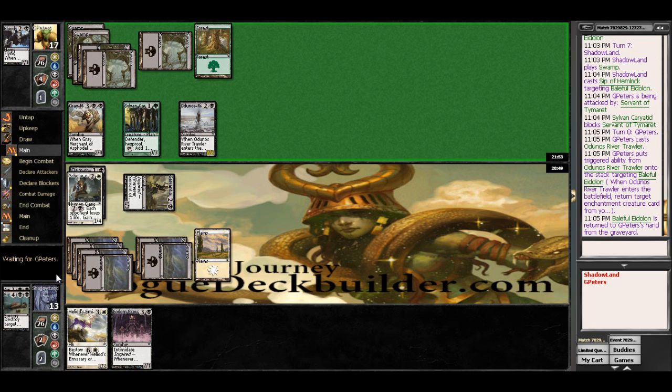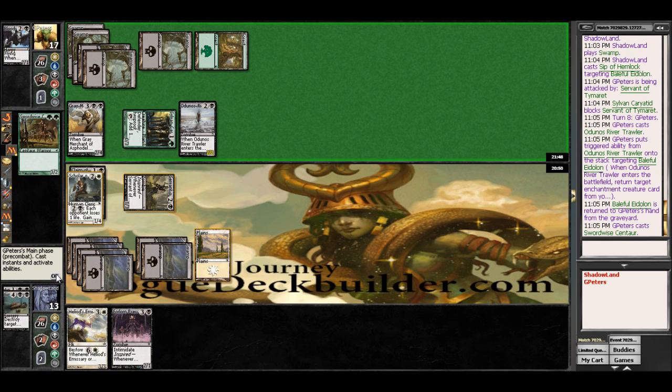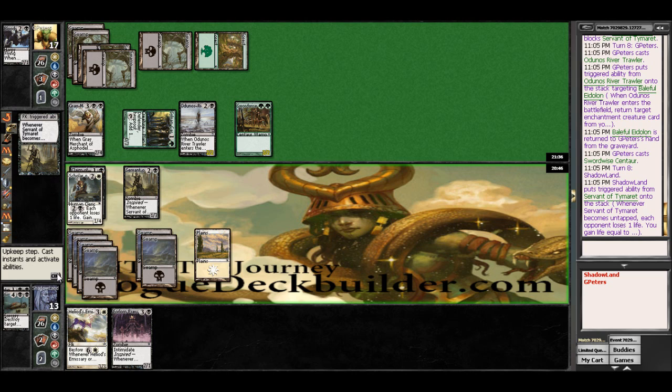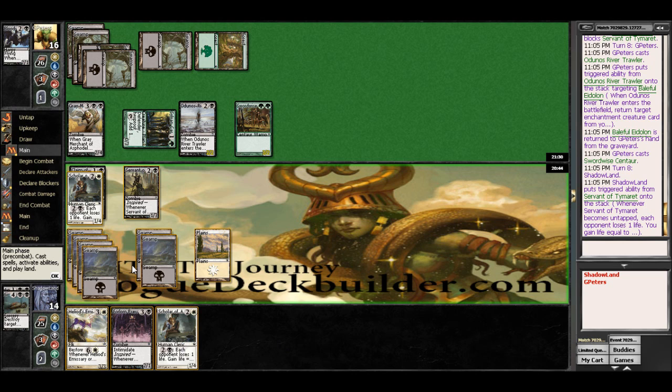So at this point we're just going to have to play the drain game. He has a Sword-Wise Centaur, which is pretty awful for us. So he's down to 16 and I'm up in here. We'll draw a card. Hopefully it's a land. Another Scholar's fine, actually. I'm perfectly fine with that — it helps out quite a bit here.